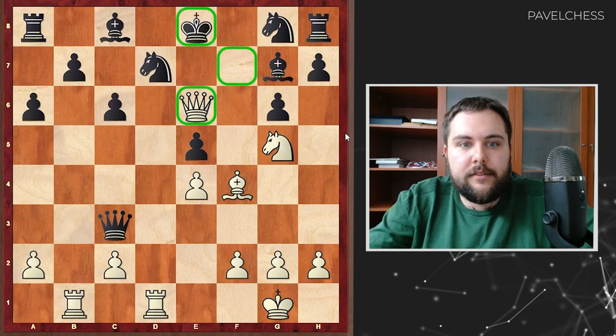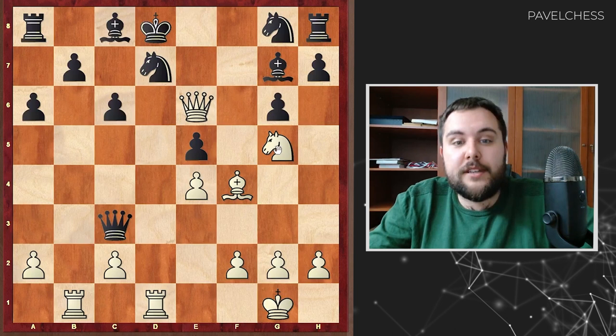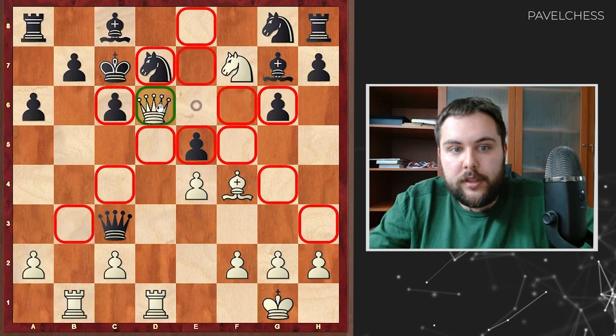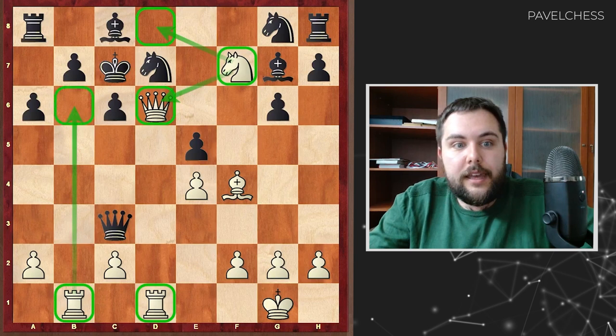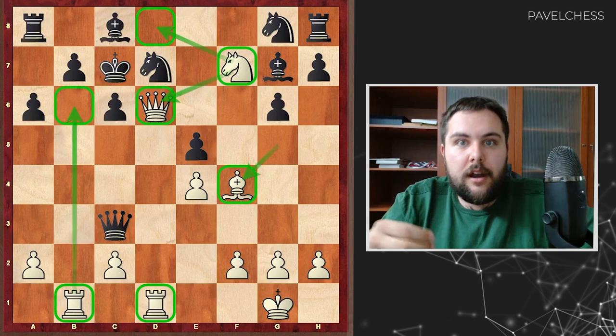After king d8, probably the best checkmate is knight f7, king c7, and queen d6. As we can see, all white pieces are working together — the rook is working with the queen, the knight works with the queen and takes d8 away from the king, and this rook on the open d-file is working because b6 is not an available square for the king. And this bishop on f4 basically started the whole attack. All pieces are playing together against this poor king on c7.